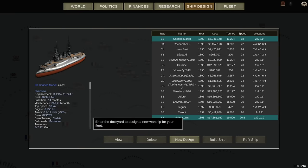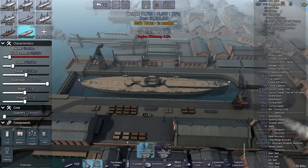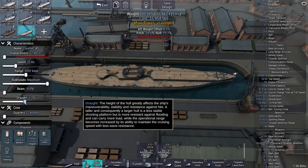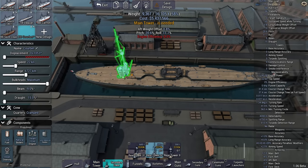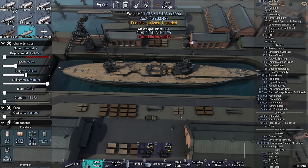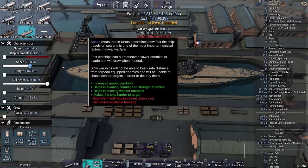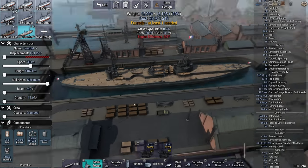I want to design one specific cruiser killer — that's going to be the Dreadnought again but fairly small and faster. We're going to make the beam sleeker, make it faster, and reduce the draft. Put the smaller secondary tower in, put the advanced main tower in, maximum bulkheads. Can we go 25 knots? Yes. Can we go 30 knots? You can? Christ, this is a fast Dreadnought.